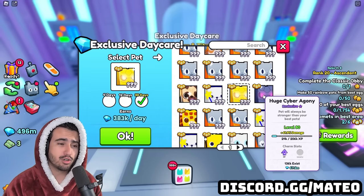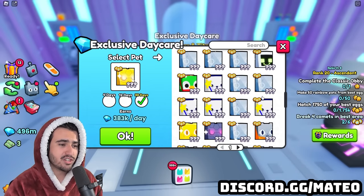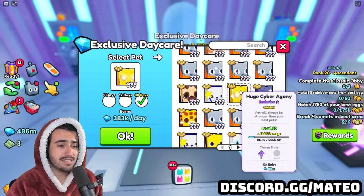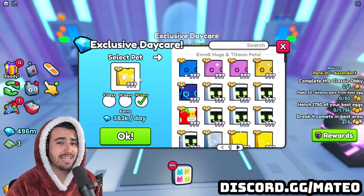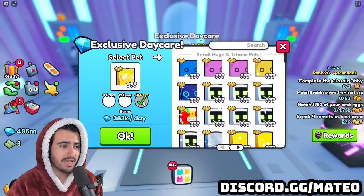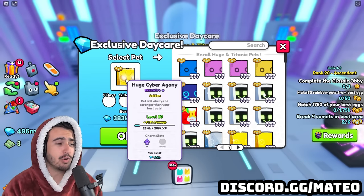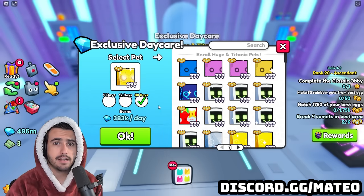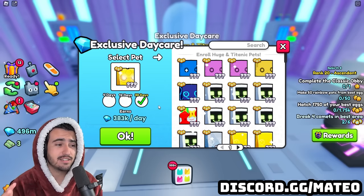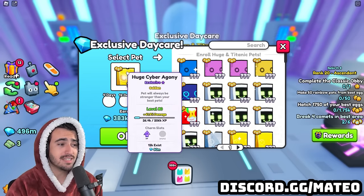The second most important factor for how much you get paid in the exclusive daycare every day is actually the pet's level. As you can see, this huge gold cyber agony is only level 80, but if it were level 99, it would be getting a lot more every single day. To maximize profit, you definitely want to level up your huges before putting them in this exclusive daycare. The third major factor taken into consideration is actually going to be the type of huge that it is — for example, golden.